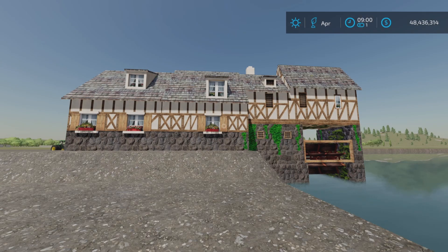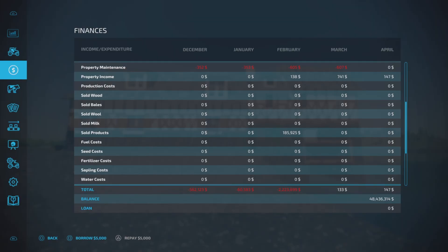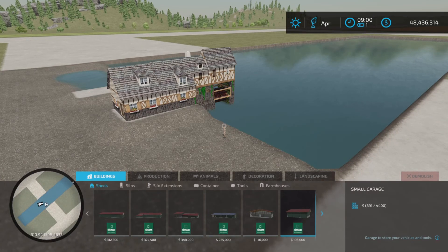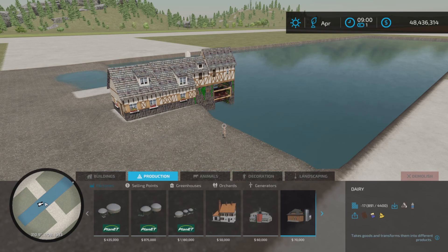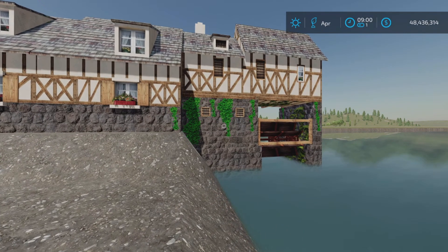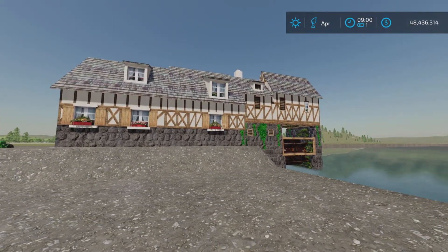When I woke up it gave me the notification of 741, so there it is - March: 741. So that looks like that's going to be the monthly income, not the three thousand dollars that it says, which is odd. But it is what it is - it says three thousand a month, but it's cool and it's nice decoration. There it is, the Normandy Watermill by JM Gaming on Farming Simulator 22.